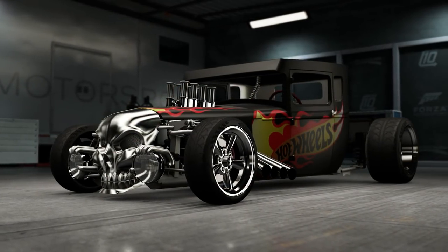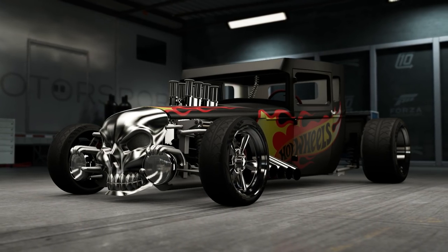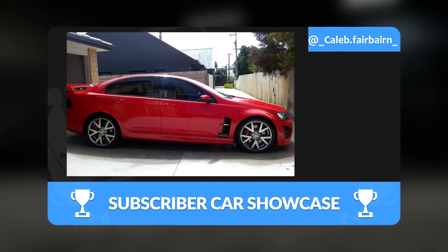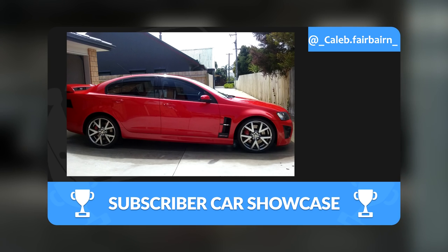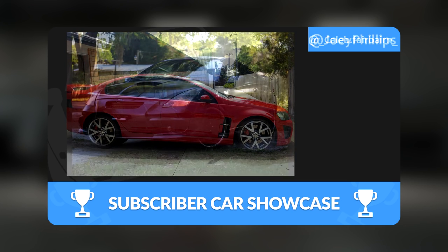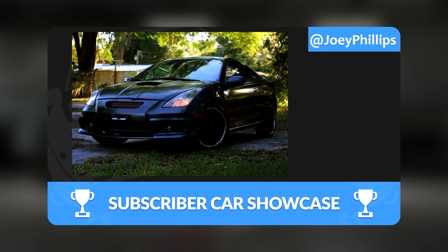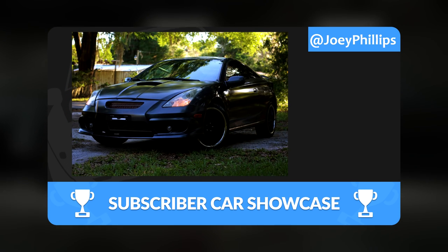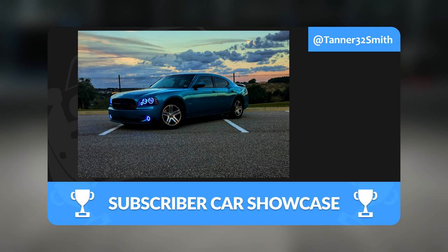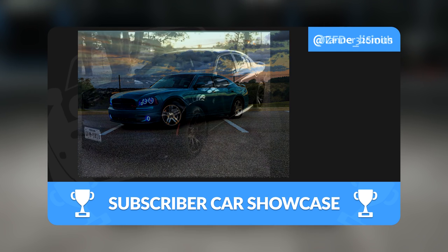How's it going everyone? My name is Gingium and welcome back to some Forza Motorsport 6 for another car pack. Today we are in the 2011 Hot Wheels Bone Shaker, which is pretty much an old hot rod, and this thing looks so gorgeous. It's got a big skull holding two lights, and look at those tires — those meaty tires. It's so low. It's so awesome.